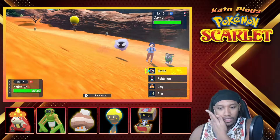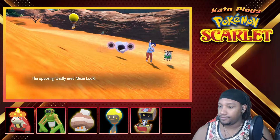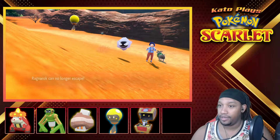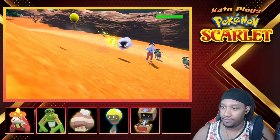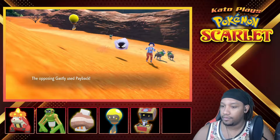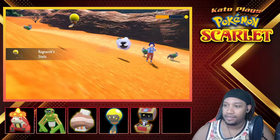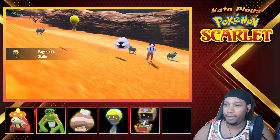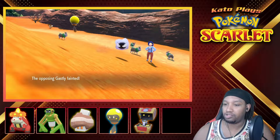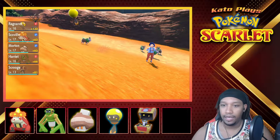Oh, it's a Gastly — I should have had Gimme Go fight it. It is what it is though. Alright, I can't switch out. Tear him apart, Ragnarok! Almost — one more. Oh, that wasn't done. Static — you are definitely unable to move as I electrify you. Nice, nice, nice!